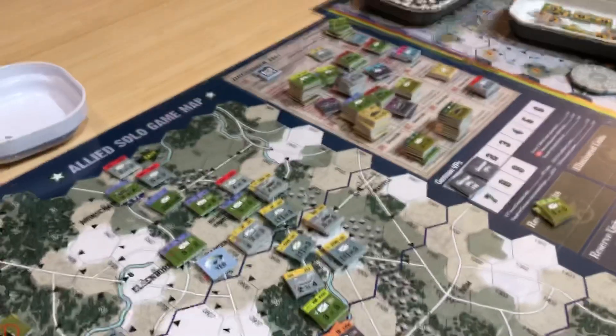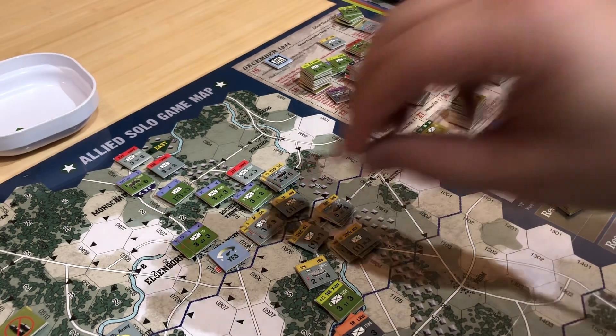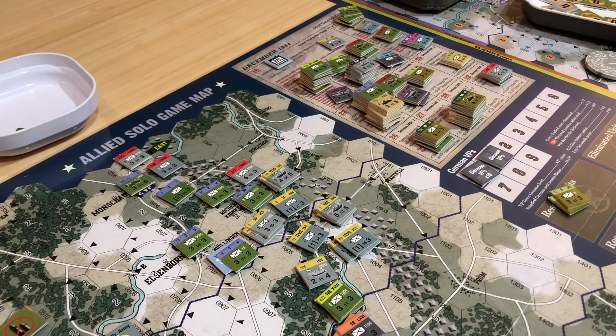I think I'm more concerned about up here. I just don't know where to go. So what I'm going to do is activate these guys and move this guy — the top one here — to there, and defend that town. That'll slow them down a bit more. He's elite, he's in a town, and it's also not easy for the Germans to get to him.